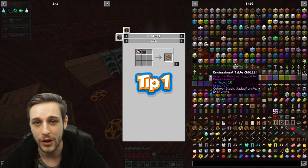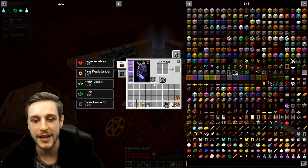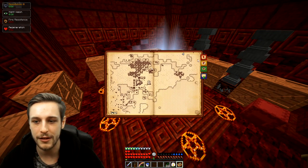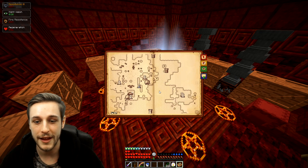Into tip number one: atlases. You can craft an item called an empty antique atlas, and if you hold this item on you while you're exploring, it will serve as a permanent map which you can put markers on. It's actually pretty cool — super helpful and it'll help you along the way.